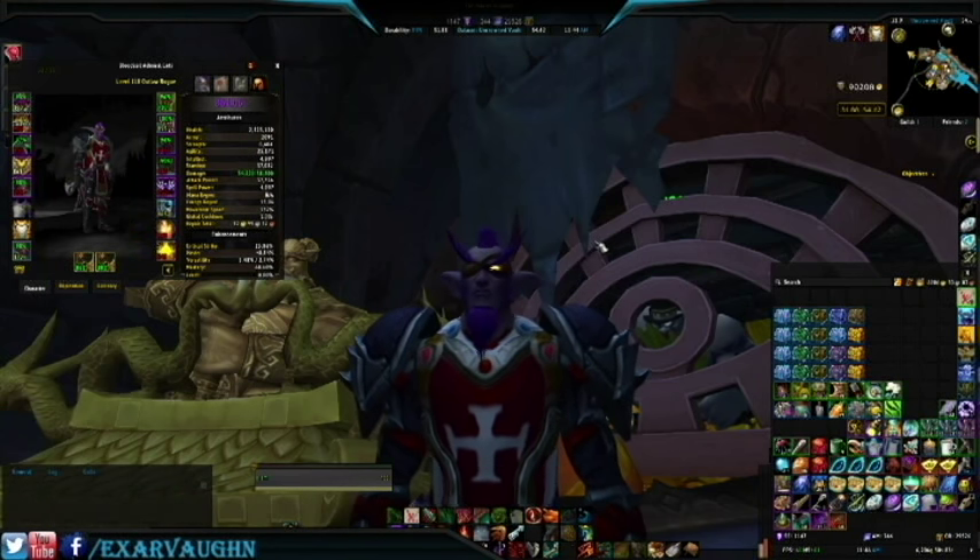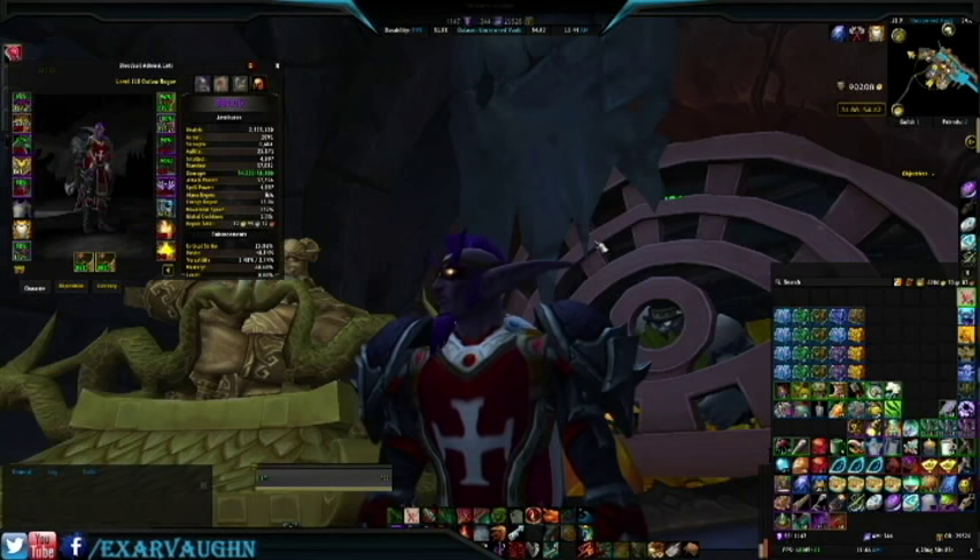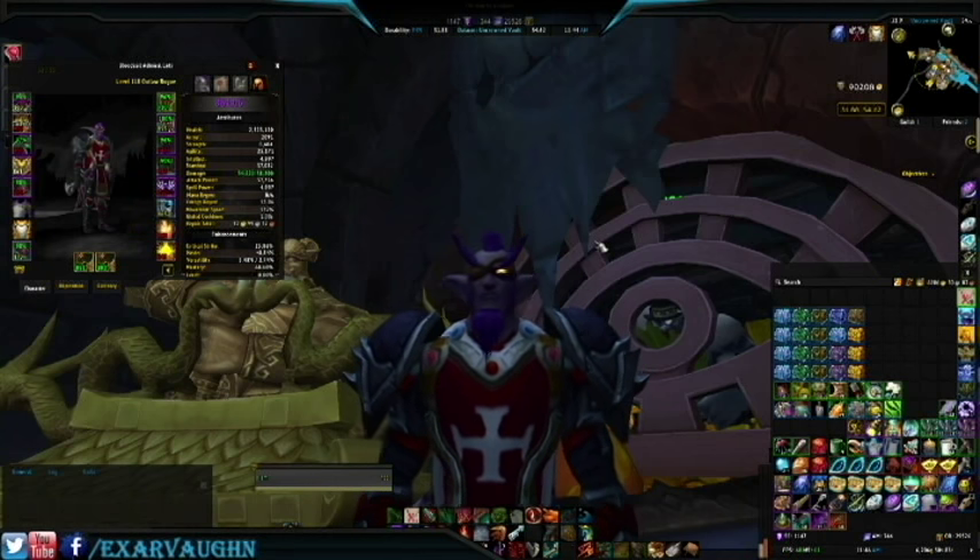Now as this character is item level 861, and the gear generally provided from Emissary Quests is around 840 item level, there's not likely to be any upgrades to my stats. If you have a character with enchanting, you can disenchant the drops for enchanter materials and make some money that way, or like this guy, you can just vendor everything for smaller gold gain.